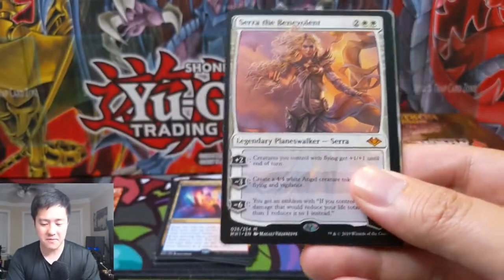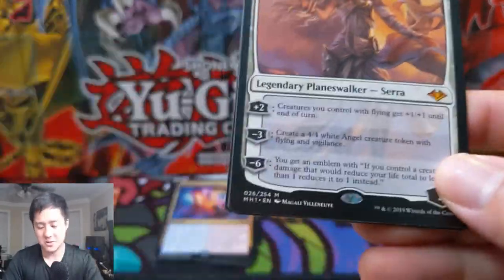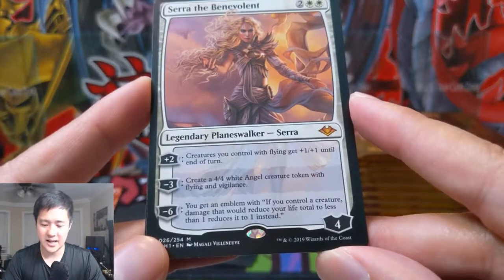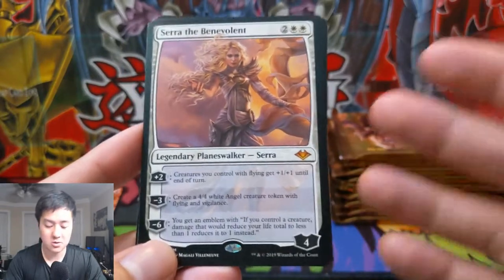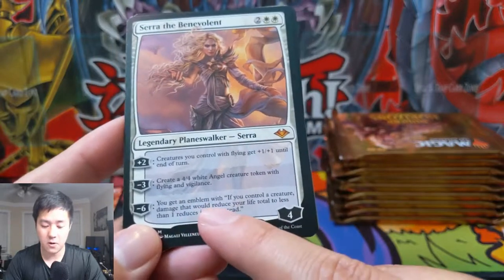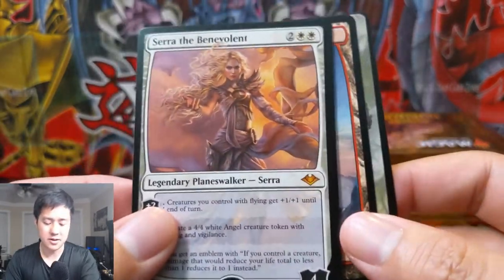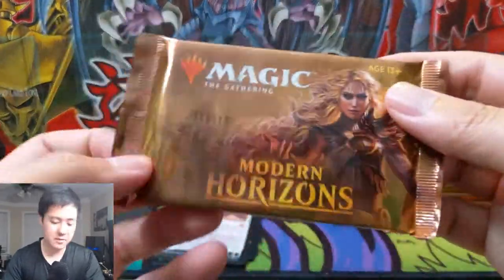Serra the Benevolent - so this is our first one. I feel like she's not that good. I wish they made her a little bit stronger. Her plus two gives creatures you control with flying plus one plus one until end of turn - that's so specific, like a majority of the time this won't do anything, and you'll just have a four loyalty thing you have to deal with. Or use her minus three, which is pretty good - you get a four four flyer - but then she's very vulnerable to just being knocked out. If all you get is a four four flyer with vigilance for four mana, that's not worth it. But either way, I'm happy we did pull her - she is kind of the box art slash one of the pack arts.